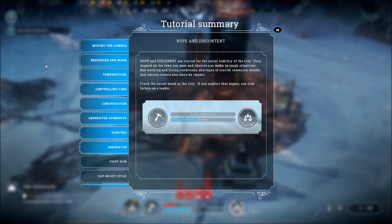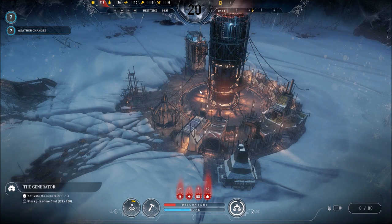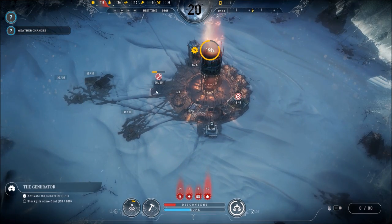The crucial social stability of the city depends on the laws you pass and choices you make in tough decisions. Bad working and living conditions, shortages of crucial resources, deaths, and various events all have an impact. It doesn't say what happens if hope runs out — I'm assuming some sort of revolt or something terrible.